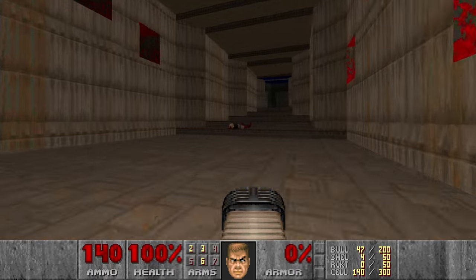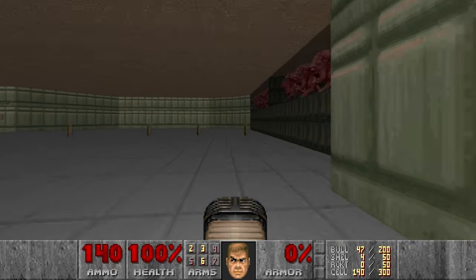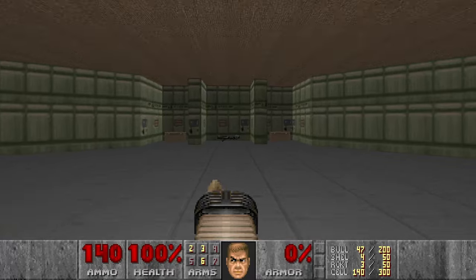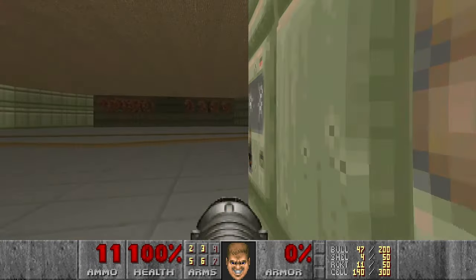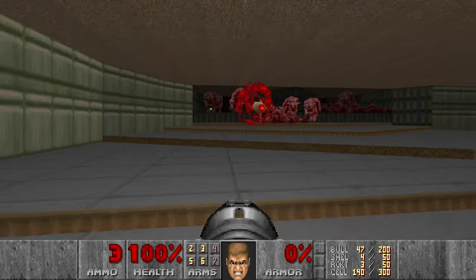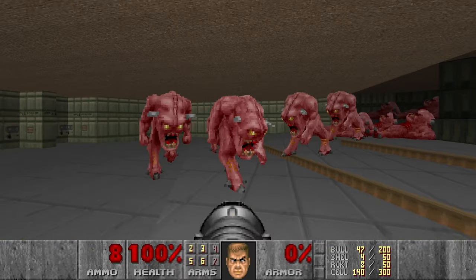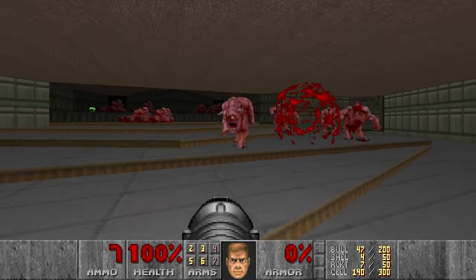For now I want to skip these Cacodemons because I can deal with them later. We go here, grab these Rockets and the Rocket Launcher. You want to kill as many Pinkies as possible while they're still trapped. Let's grab more Rockets and use them efficiently — I want to group them together.